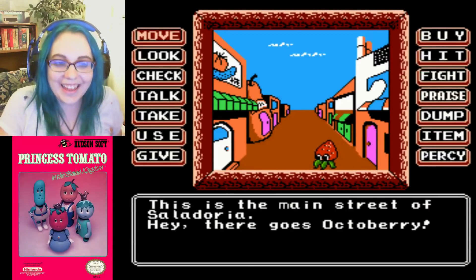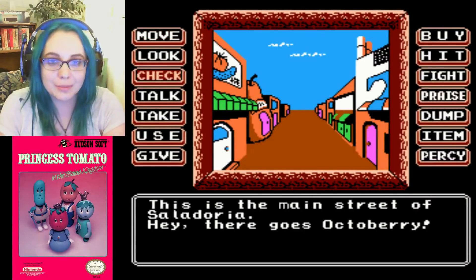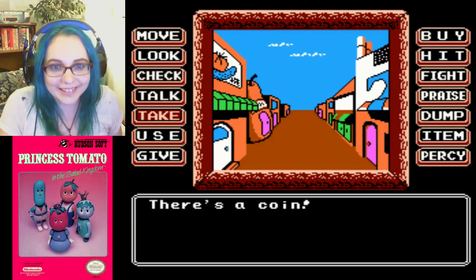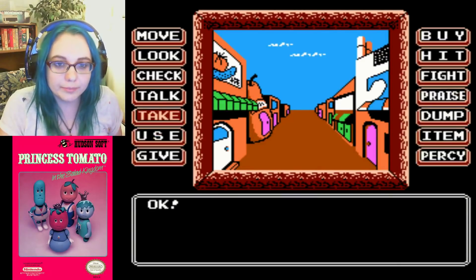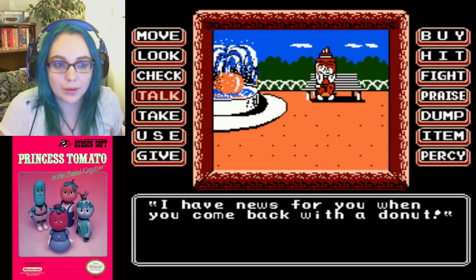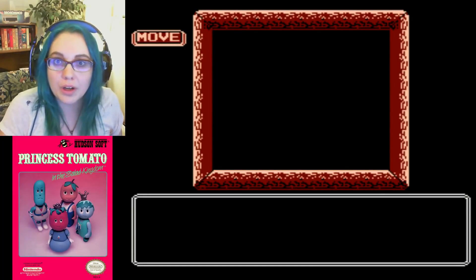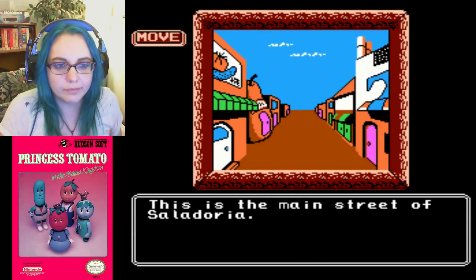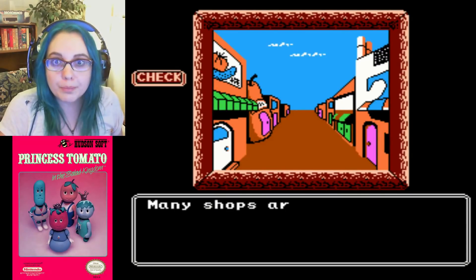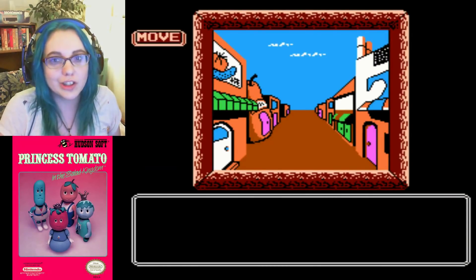Octo Berry! And every time you see Octo Berry on the screen, after he's done with his goodbye, there's a coin — he always drops a coin. There's also a free coin. When you come back with a donut he'll have news for you. So we've got to get that funky donut. Where could the donut be? At the cabaret. Check the strip — oh, there's a cabaret! Let's go to the cabaret.